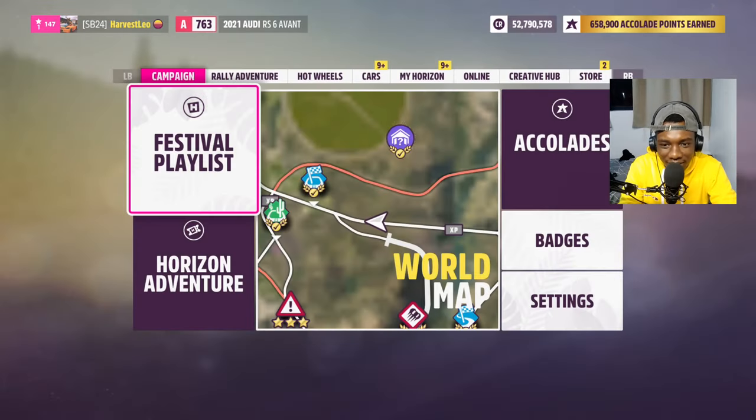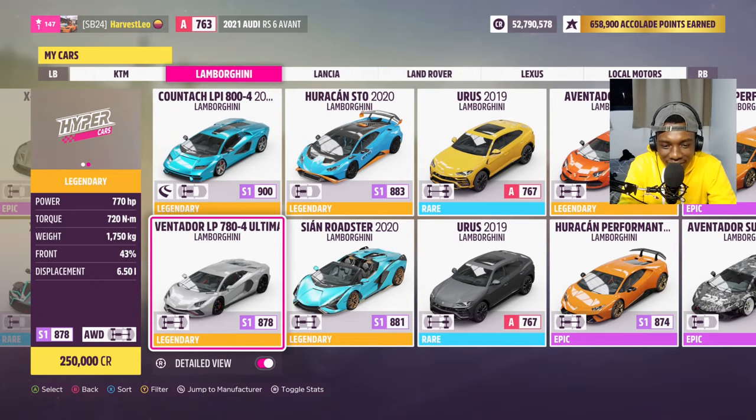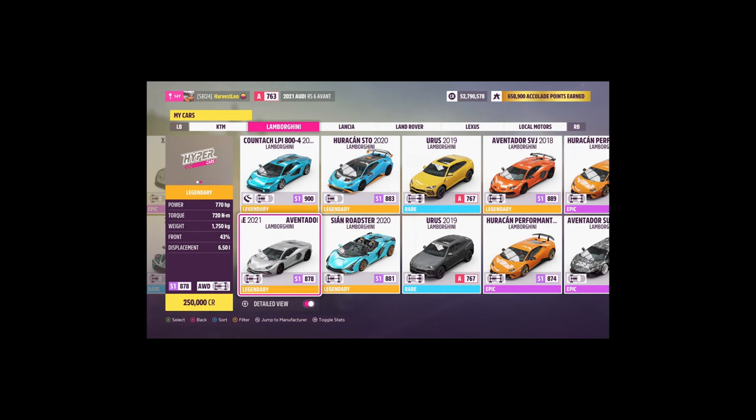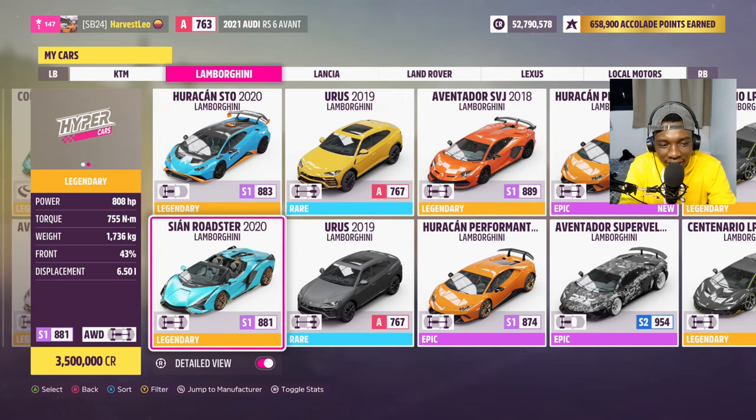I've been hearing people say this is just the SVJ without the wing — I have to disagree. The SVJ is a track toy; it has wings and canards. The aero basically is the SVJ's thing. Maybe I can say it's the SVJ without the aero, but with more horsepower, more weight, the same engine, and all-wheel drive. Even the front bumper is different, and the back is different. It's like comparing the Huracán Performante and the Huracán Evo — basically the same car, but the Performante is the track car.